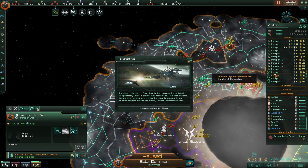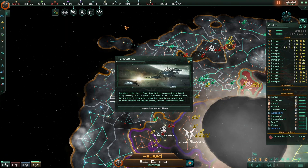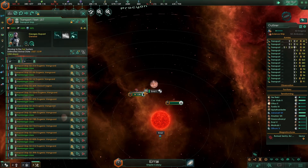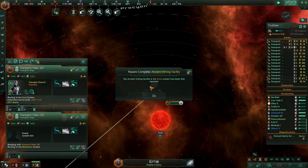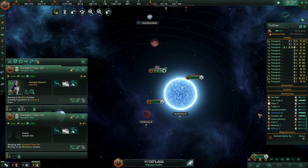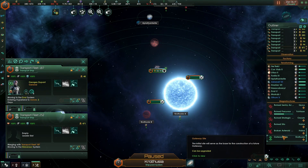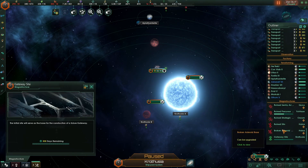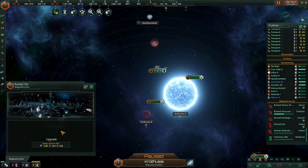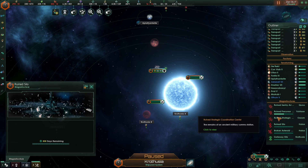Colonization efforts bigger. Space age. Ancient mining facilities coming online. Broken asteroid, you're going. Your own silo.